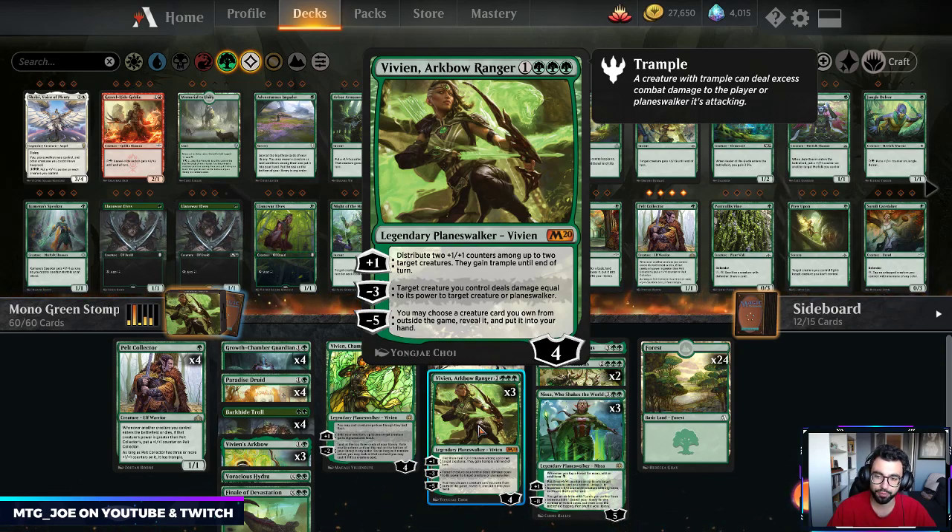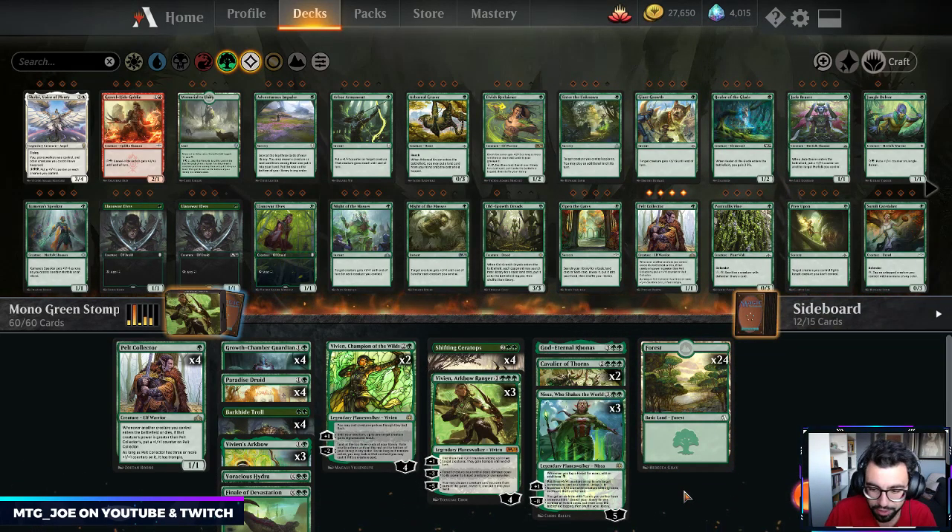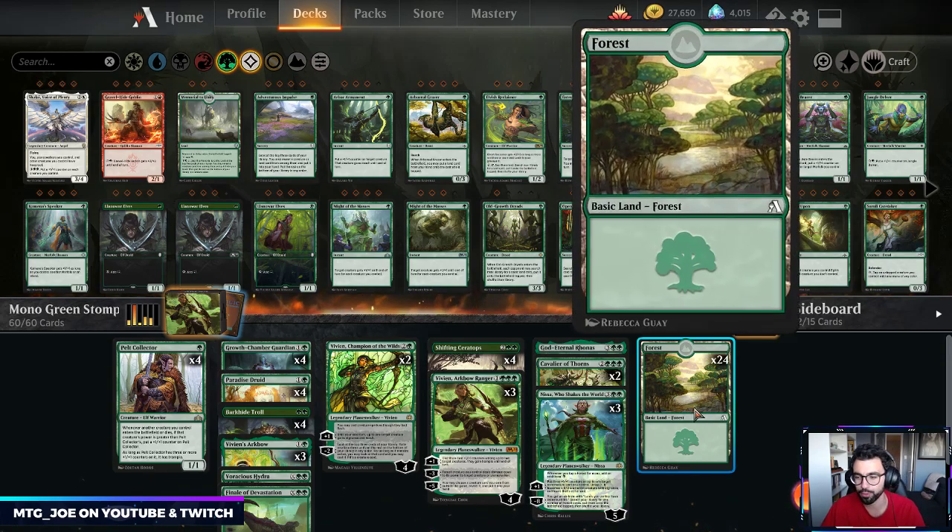Vivian Arcbow Ranger also has the benefit of dealing damage rather than fighting, which is important because our creature doesn't necessarily need to die. Her pseudo-ultimate lets you choose a creature card from outside the game — basically your sideboard — and put it in your hand. For best-of-one, that means we get a wishboard. We have 12 cards in the wishboard, similar to how Karn works when we play best-of-one.